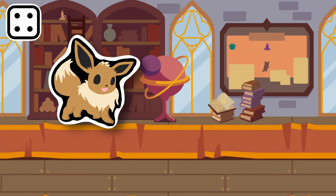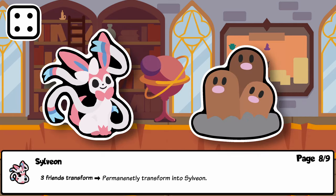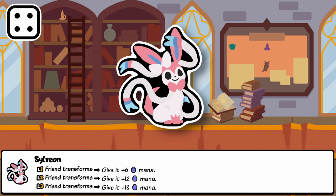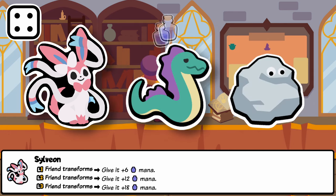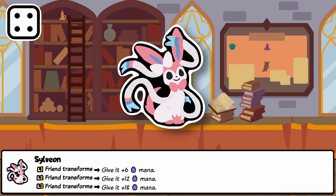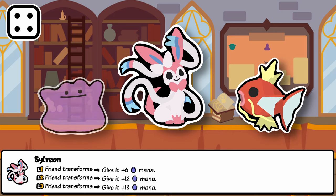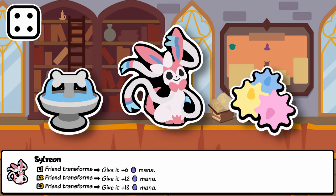Sylveon is the Fairy-type Eevee and transforms from three transformations itself — which may seem hard, but three Digletts can actually fulfill this condition very easily. Sylveon is a tempo and mana pet giving extra value from transformations. It gives 6, 12, or 18 mana depending on its level, meaning snipe damage of the same amount on Feint. In Chop this amount goes away by half every turn, but in battle you get full value every turn. Sylveon benefits from Magikarp and Ditto easily, but can also work with Water of Youth or Conpeito for a valuable boost to pet ability.